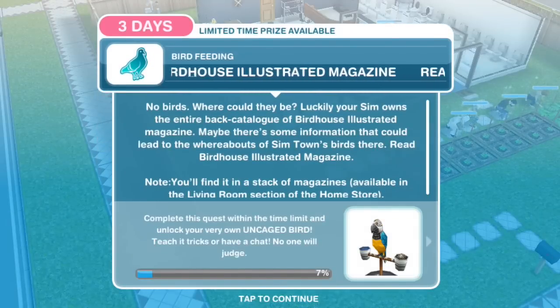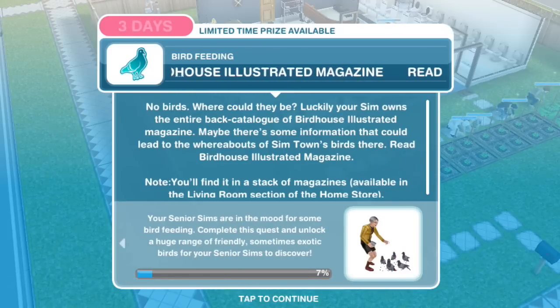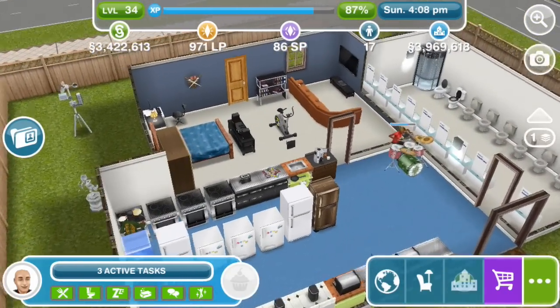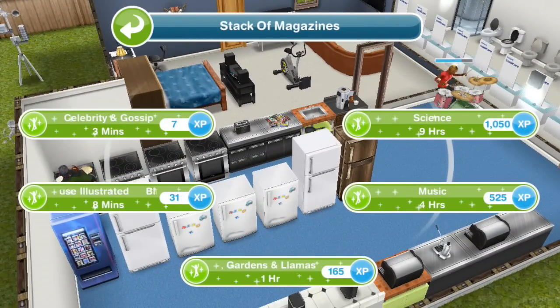Read Birdhouse Illustrated Magazine. No birds — where could they be? Luckily, your sim owns the entire back catalogue of Birdhouse Illustrated Magazine. Maybe there's some information that could lead to the whereabouts of Simtown's birds there. We have a pile of magazines just on this countertop here — reading Birdhouse Illustrated takes 8 minutes.